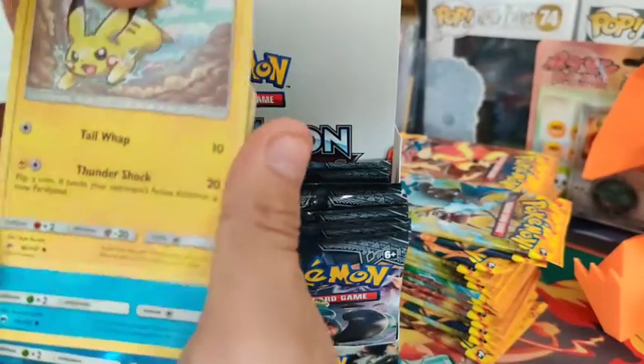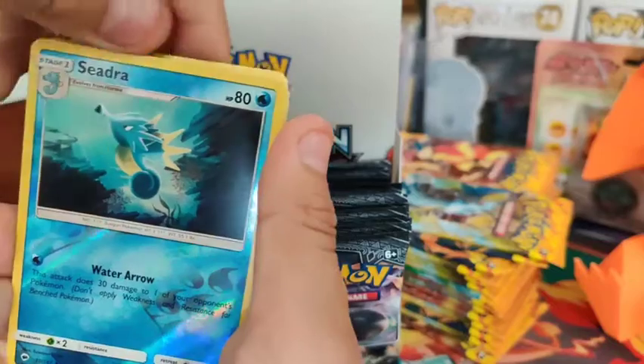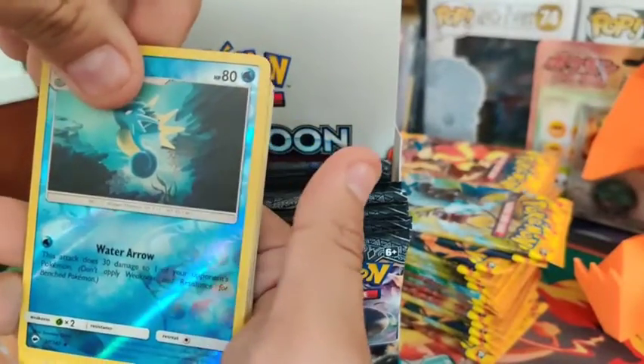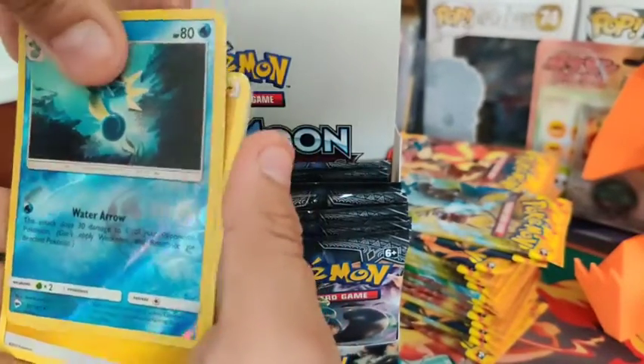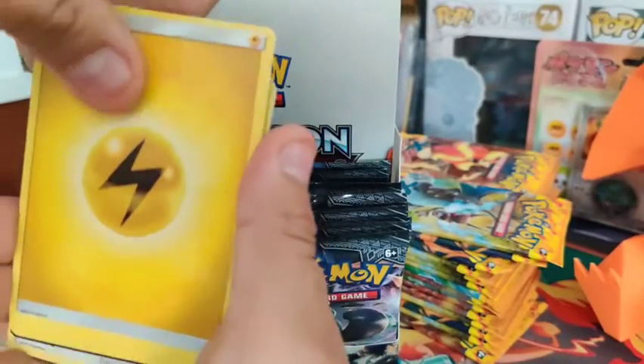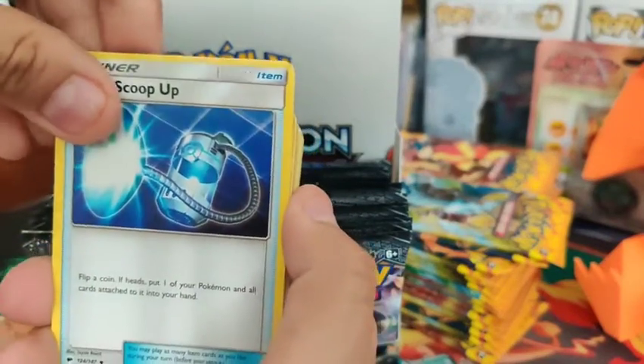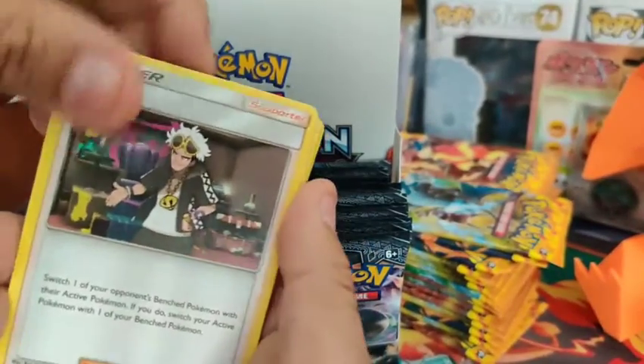We got the Pikachu. Cedra has the reverse - come on, let's get a GX guys. Non-holo. Unfortunate. Electric Energy, still can't talk. Super Scoop Up, got the Guzma.